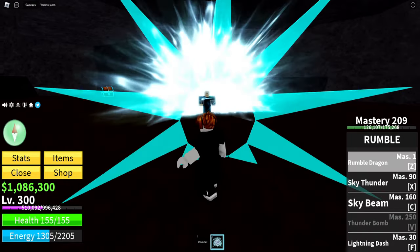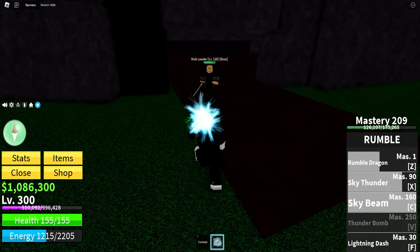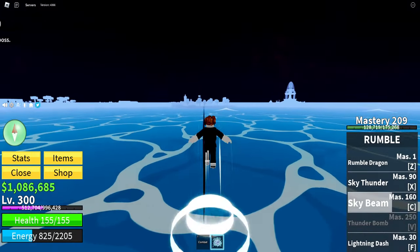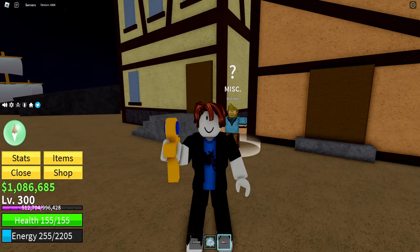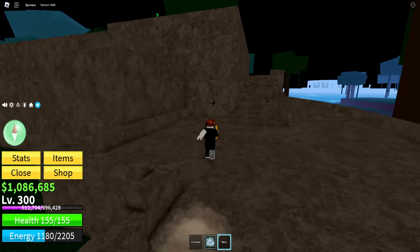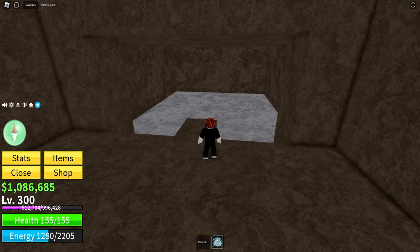Once I have reached the pirate village, what I need to do is come over here and speak to the rich man. Once I've spoken to him, he'll say thank you for helping my father, but he needs me to kill a mob boss because he's stolen all his money. So what you want to do is head over to this little secret island in the distance and kill the mob boss. It's very dark but you can see the mob boss right there. I haven't got much health so I've got to be careful here, but just pretty much kill him — I should do quite a lot of damage with these abilities.